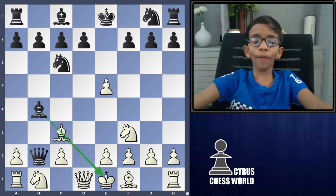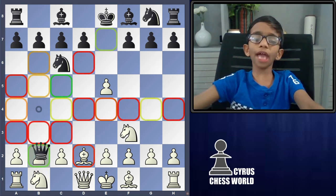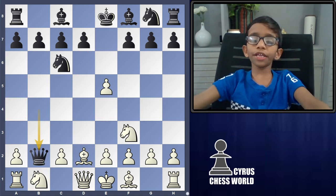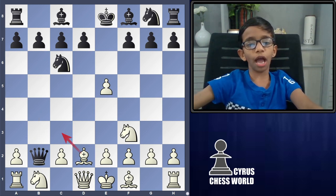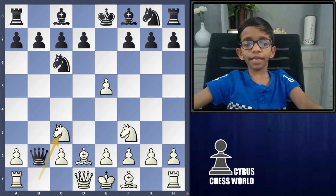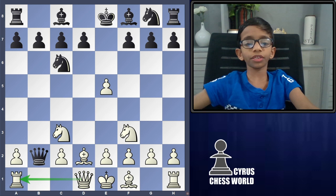Let's go back. In this position, black takes this pawn and white did not play bishop to C3. Then the same idea: we play knight to C3, defending this Queen's knight with the rook.